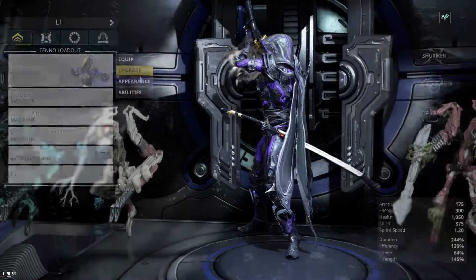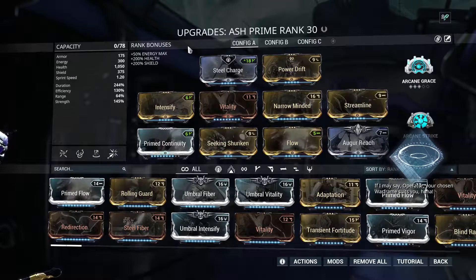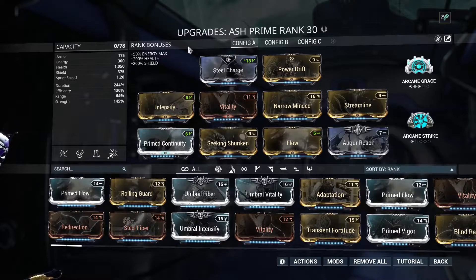This is the Ash build I was using for the background footage. It is your typical long duration build with Seeking Shuriken and enough power strength to completely remove enemy armor, and at these high levels the enemies have a lot of armor.